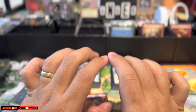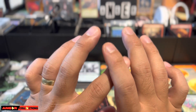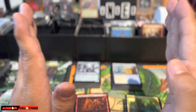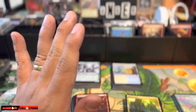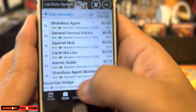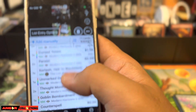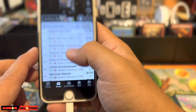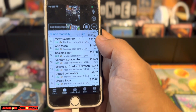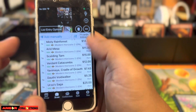The final value out of those two boxes — pricing is set to TCG Low, which I rarely sell at; I usually sell somewhere between TCG Low and market price. The value of the scanned stack comes out to $304.77 for those two stacks, not including the unscanned cards.